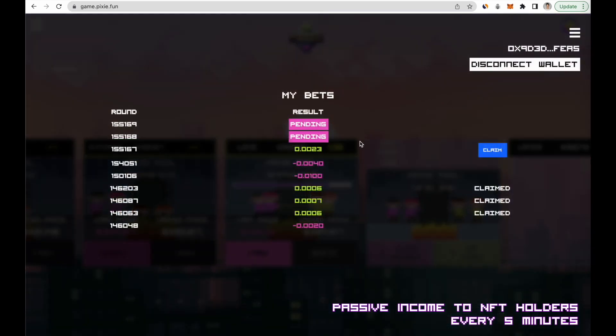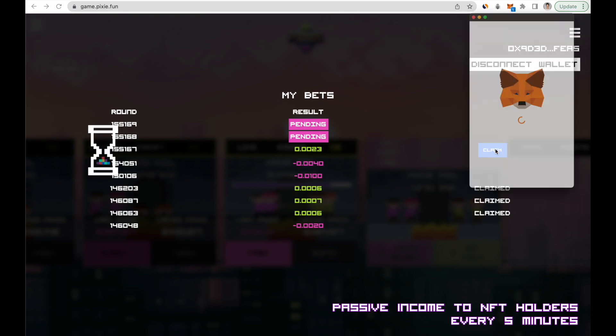If you click on the menu icon, you can see your past predictions and whether you lost or won. You can claim your winnings directly from here.